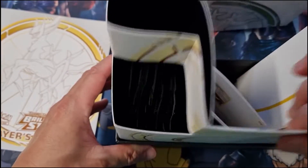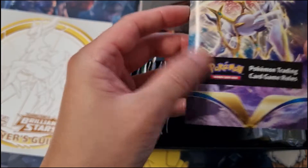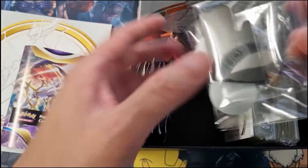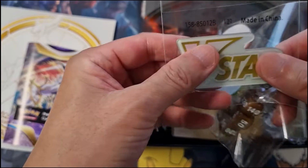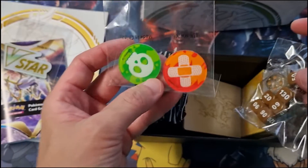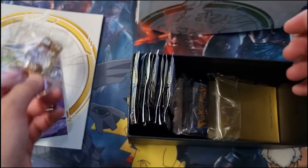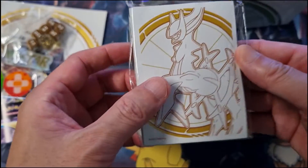Let's see what we've got here. This comes with the game rules. Oh, a V-Star — is that a magnet? It could be a magnet, so that's pretty cool. And then it comes with the counters as well as the damage dice. We've got some cool sleeves here, which is nice and gold.